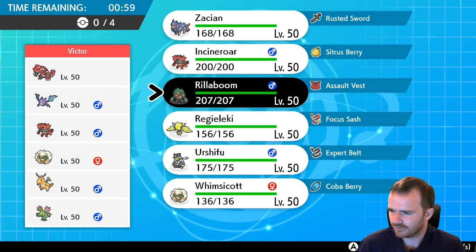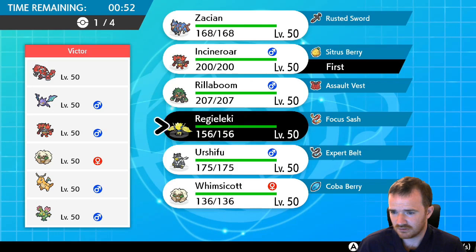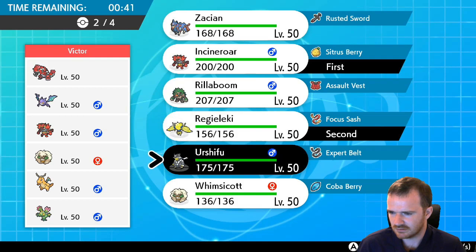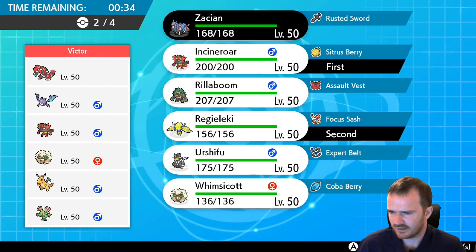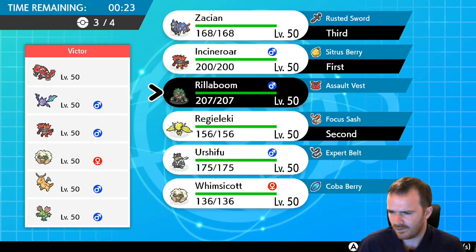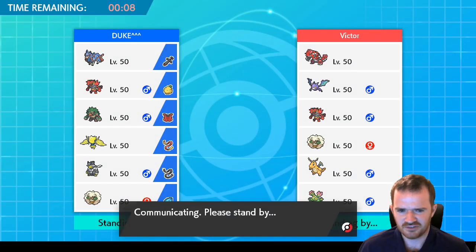Incineroar seems like a solid pick to start off with. Regieleki would be good — a speedy Pokémon. There's only one immunity and one resist on that team that I feel like I should worry about. Get Zacian in the back of course. Urshifu or Rillaboom is what I'm thinking — I'll go Urshifu. I've got Harsh Sunlight to deal with because of the Groudon. I need to try and stop them from out-speeding me. Hard to do when Crobat is really fast. There we go — Groudon, Maractus lead.